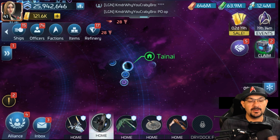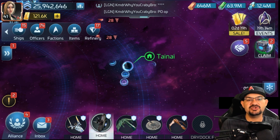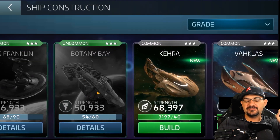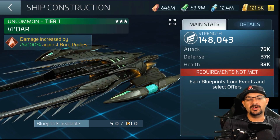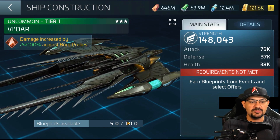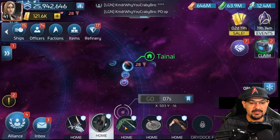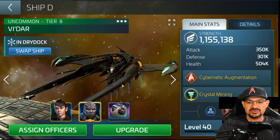If you can get certain ships from events or the event store, I would say do it, because some of these will fill your gap between certain levels so you can skip certain faction ships. The first ship to look at is the Vidar — when you hit ops 25. The Vidar is a wonderful ship for level 25 to 30. As long as you grind out the Borg dailies and the probes, this ship will serve you up to ops 35. It reaches about 1.5 million power. Mine is currently tier 8 and sits at 1.1 million.